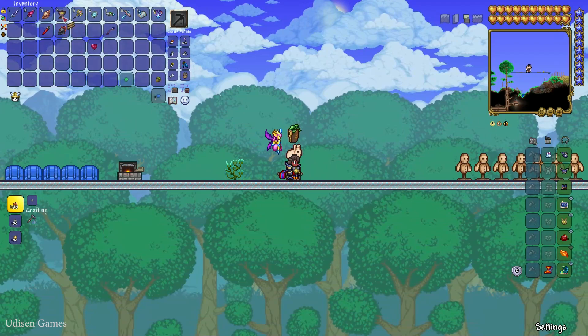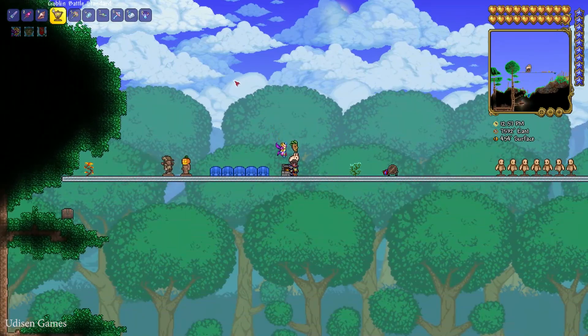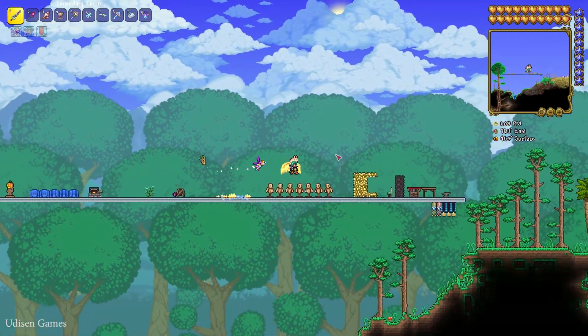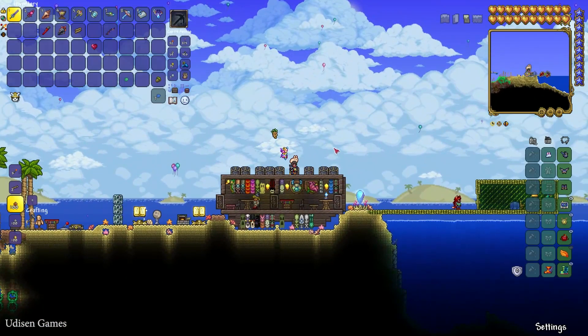And you craft the Goblin Battle Standard. Now, how the system works: if you want to summon this event, simply press left mouse button and you summon the event. Press left mouse button on the ground and the event will arrive. You must kill all enemies before the event ends.